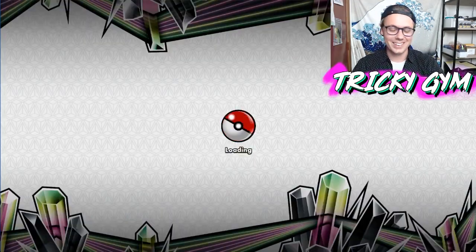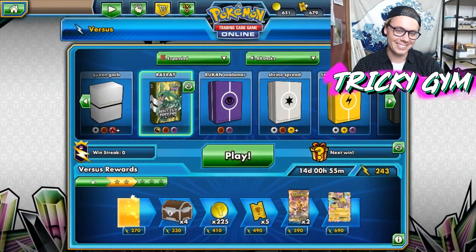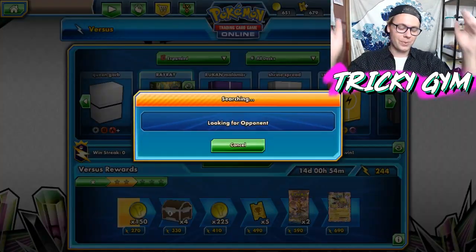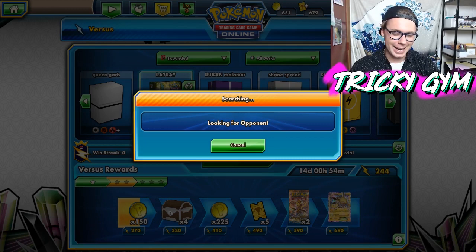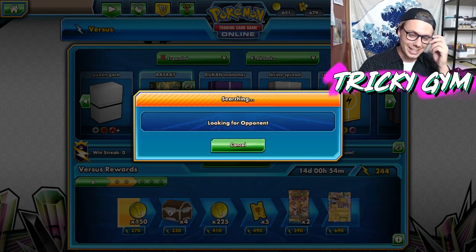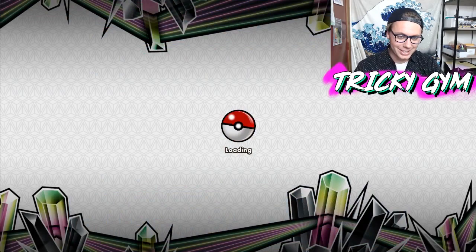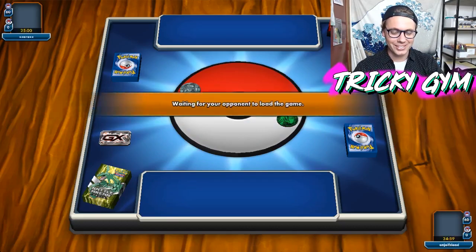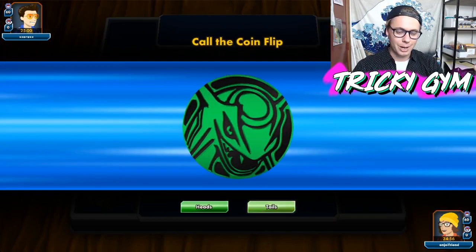We're going to try one more here with the Expanded Ray list and see how we do. I don't know that Ray is particularly good in Expanded — I just kind of felt like rolling some games with it to see how it went. I've got a couple months — I think I'm going to the Anaheim Regional Championships, so I do have a few months to figure out Expanded format before we end up there. There's going to be a brand new set dropped in the middle of it — Lost Thunder or whatever. That set seems pretty cool.